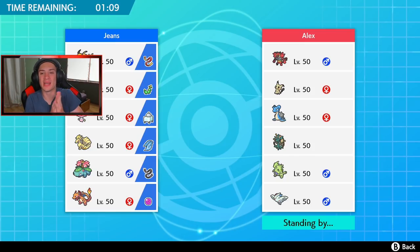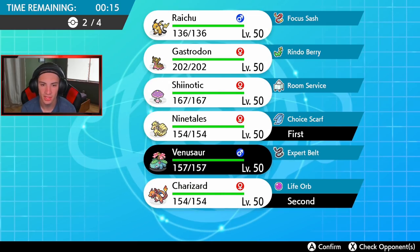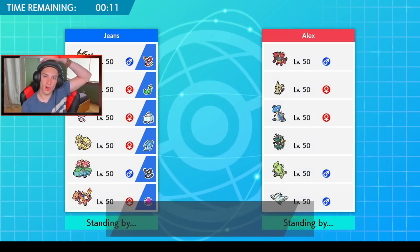First battle coming at you guys — this opponent has a GMax Lapras team and a Trick Room team all in one: Incineroar, Mimikyu, Dusclops for Trick Room, GMax Lapras, Delmise, Tyranitar, and Togekiss. I definitely want to bring Gastrodon. Do I go Charizard? I could get rolling early with the heat — intimidate won't affect us since we're special attacking. I think Tyranitar is going to be a huge problem for us. I'm going to go Ninetales into Charizard, then Venusaur and Gastrodon. Let's go all sunned-out and roll strong.